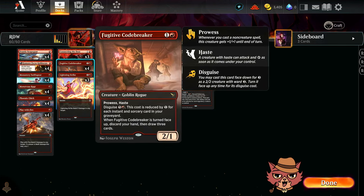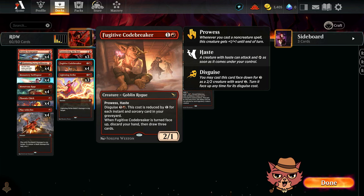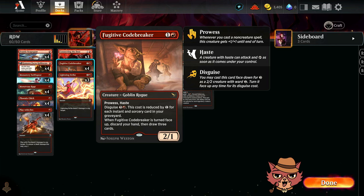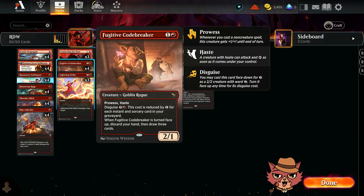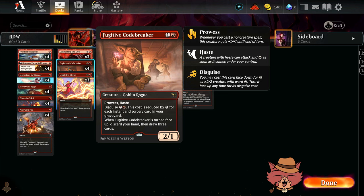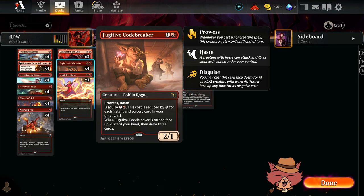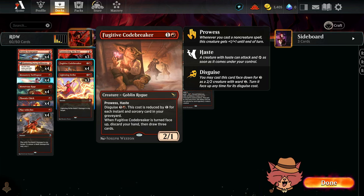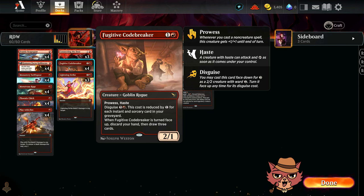We have Fugitive Codebreaker as well — two mana, 2/1, Prowess, Haste. That's pretty much all it needed for me to add it. It also has Disguise for 5 and a red, reduced by one for each instant and sorcery in your graveyard. Cast it face down for 3 mana as a 2/2 with Ward 2, and turn it face up anytime for its Disguise cost.